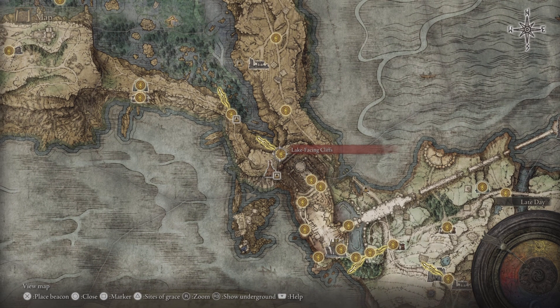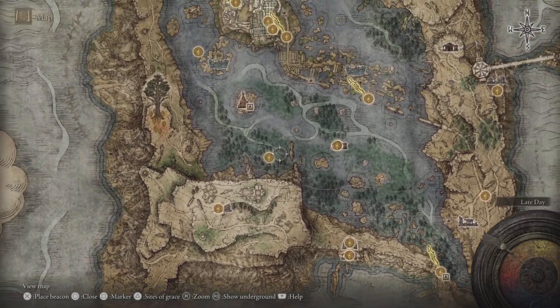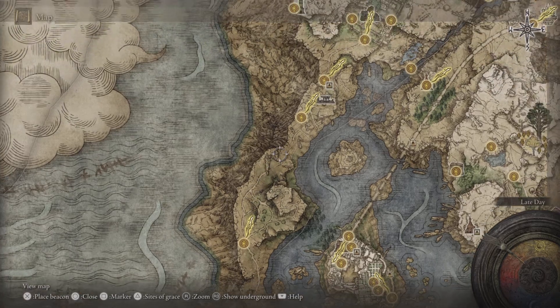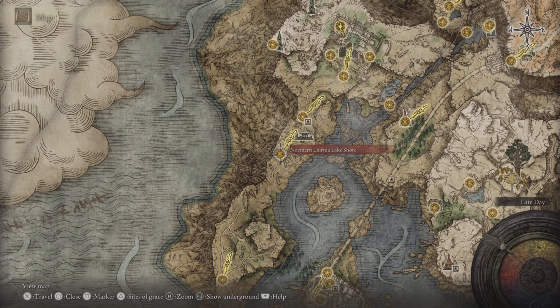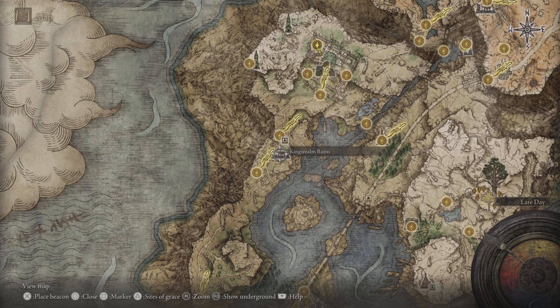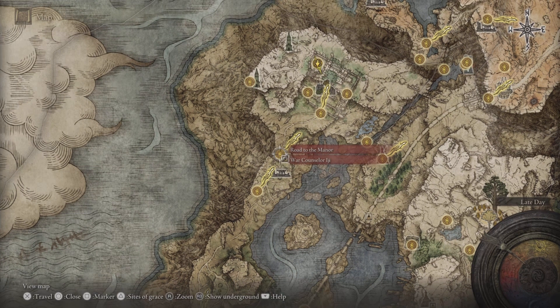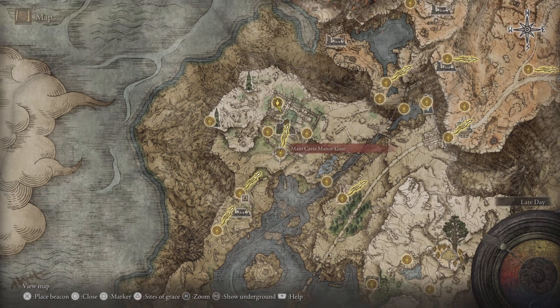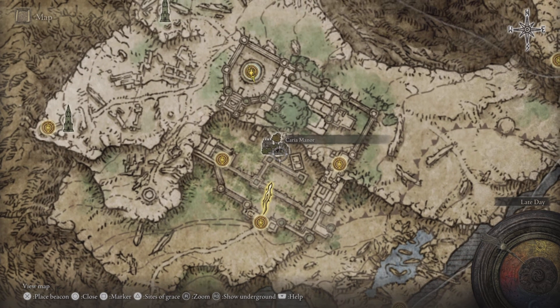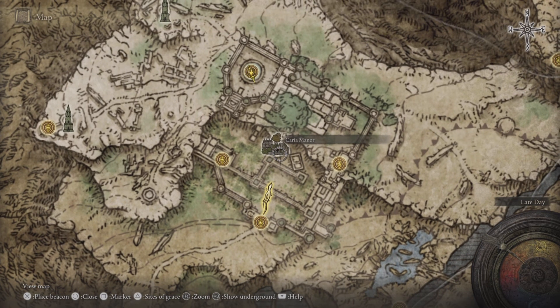You're at the lake-facing cliff, so make your way down keeping close to the cliffs. Hit the Foot of the Four Belfry site of grace, then Northern Liurnia Lake Shore site of grace. When you come to the King's Realm Ruins there's a wall at the end — just whack it, it's an illusory wall. It'll make way for you, then hit that site of grace. This is the main Caria Manor gate.